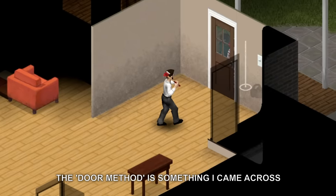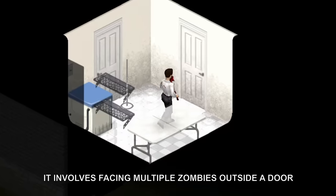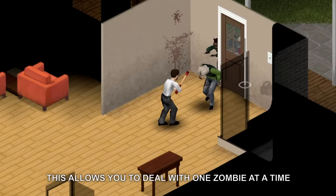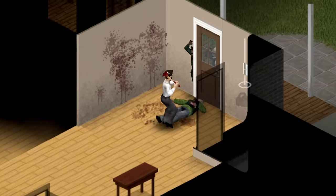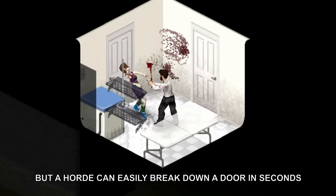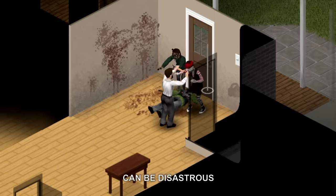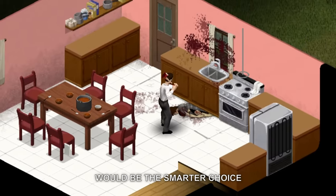The door method is something I came across in the comments section of one of my videos. Essentially, it involves facing multiple zombies outside a door and letting in only one by swiftly opening and closing the door. This allows you to deal with one zombie at a time while keeping the rest outside. It might prove useful when facing a few zombies, but a horde can easily break down a door in seconds. There is little room for error, as failing to open and close the door fast enough can be disastrous. Using the fence fighting method instead would be the smarter choice.